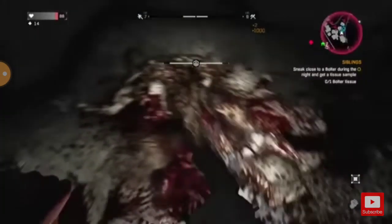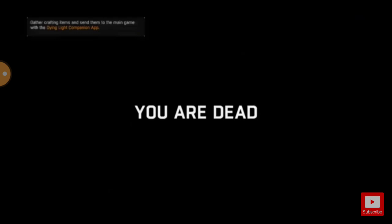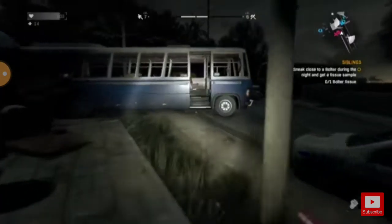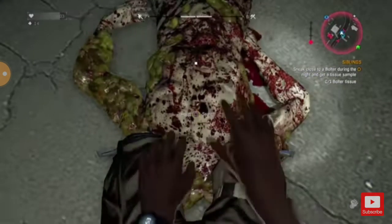Now I thought killing the bolter would be next to impossible without firecrackers. How was I going to punch it to death? The moment you try to attack it, all of the volatiles in the area go straight for you and destroy you. But my answer to this problem, like all life's problems, was the drop kick. Just remember: if you have a problem in life, everything can be solved with a drop kick. And to my surprise, the little guy died instantly.